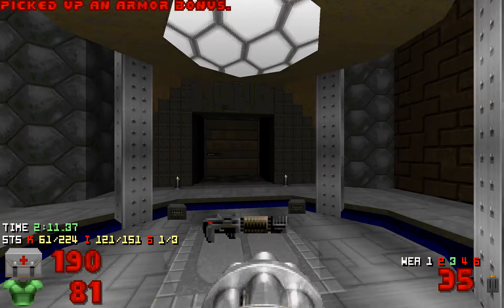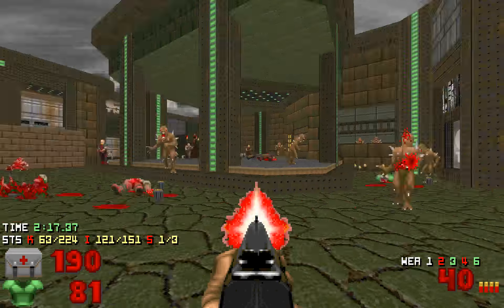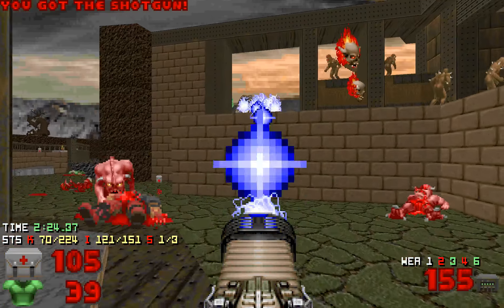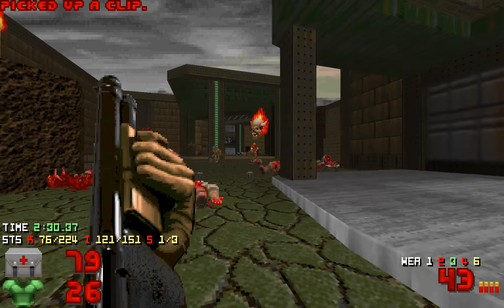We'll get another plasma rifle. So there are some annoying things — the pain elemental and this chaingunner. You'll probably take a lot of damage because of this chaingunner.